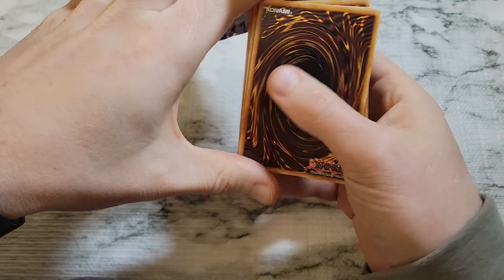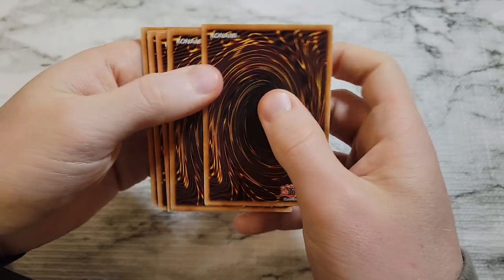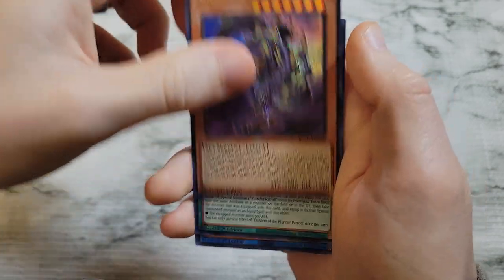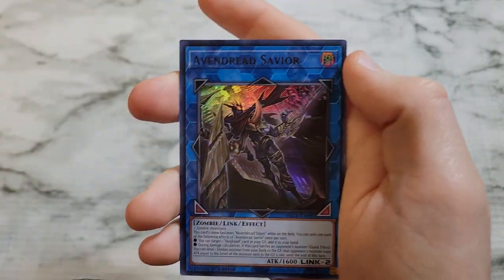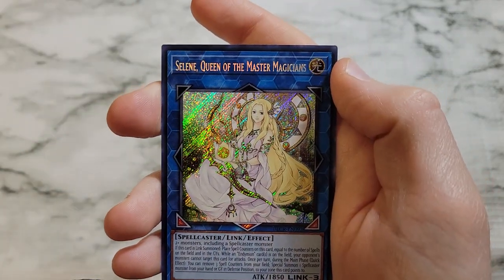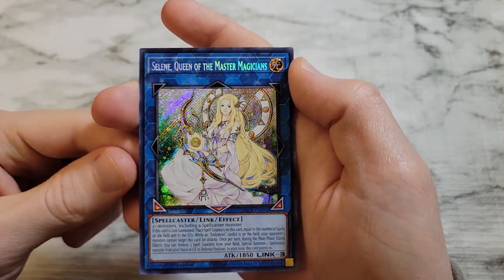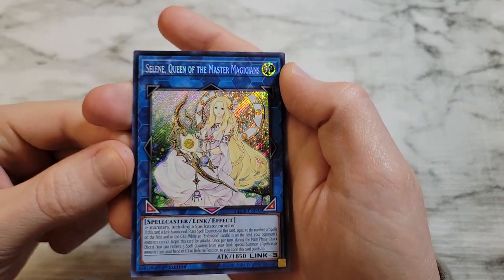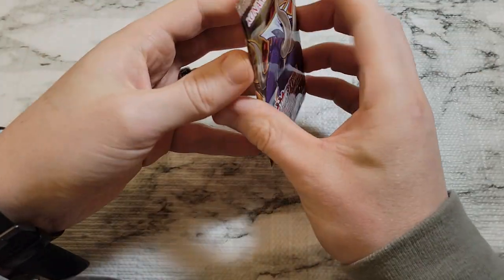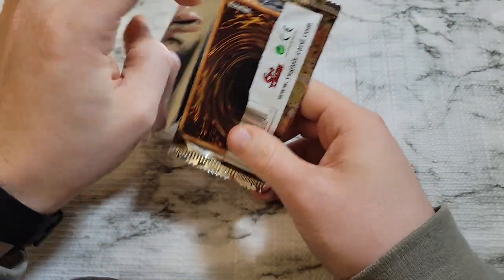Starlights are always tough to get, ghost rares too — but one day we're due. We've got Chaos Daedalus, Emblem of the Plunder Patrol, Vindread Savior, Toolbox, and Selene Queen of the Master Magicians — that's one of the better secret rares in the set, she's on a short print. Always a decent card; we'll set that one aside. She's right up there behind Access Code and Borreload on the secrets.